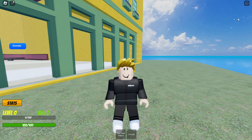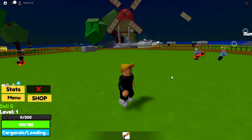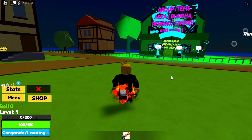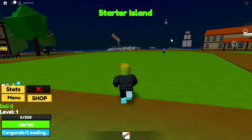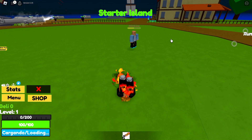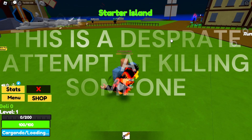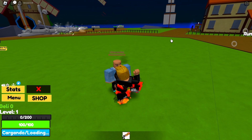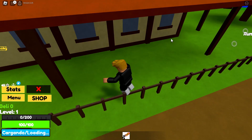Okay guys, this is the second game and it honestly does not look good at all. It's very laggy. The Buddha fruit is a group item — I don't want to join your group. There are actually people in this game so we could fight them, but I think it's doing no damage. How do we kill someone? There are actually chests in this game.